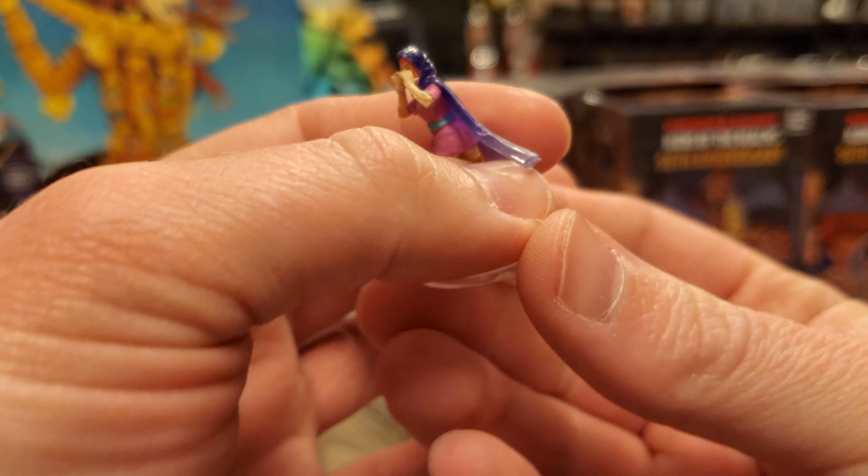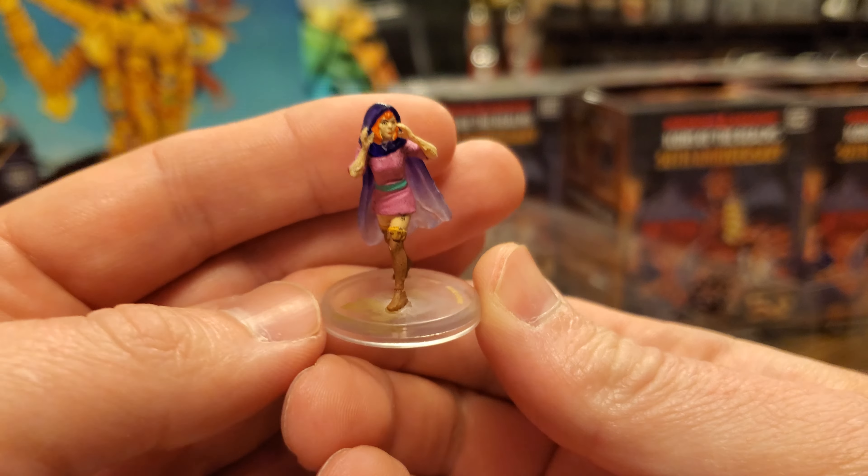Hey everyone, Rick here, and folks, welcome back to our unboxing of Dungeons & Dragons Icons of the Realms 50th Anniversary Bricks. We are on the last brick — this is four out of four, our case is coming to a close. We've opened some amazing things. One of the most exciting pulls from the last one was, of course, Venger. We've gotten three chase figures, one per brick so far, and I'm beginning to think that was probably the ratio. Unless there are seven chase figures in here, we're definitely not going to complete the whole set.